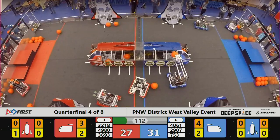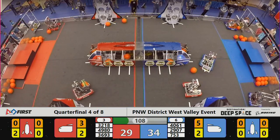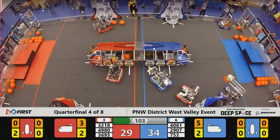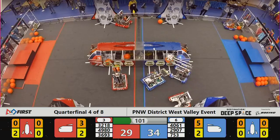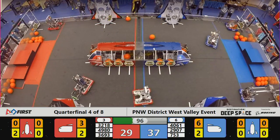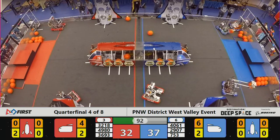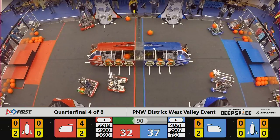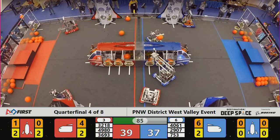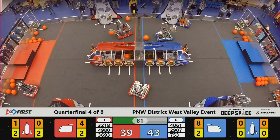K-9 Crusaders grabbing another cargo. Blue Alliance getting some defense played on them by the Red as Cyborgs try to rush over and place some cargo. With the Red Alliance, another hatch panel placed by the Panthers. K-9 Crusaders look to place another cargo — they do so in their rocket. The Blue Alliance quick to answer with two cargo of their own.